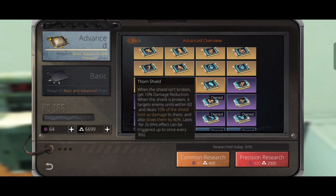Torn Shield gives 10% damage reduction while the shield is not broken. While the shield is broken, it targets enemy units within 60 and deals 10% of the shield limit as damage to them, also slowing them by 40%. This effect lasts for two seconds and can be triggered once every 30 seconds.